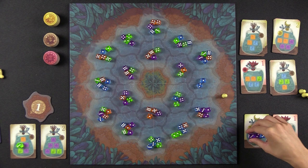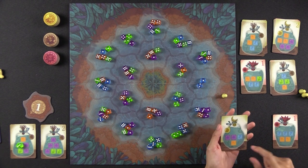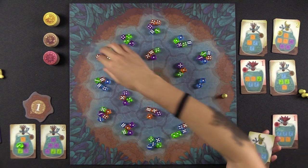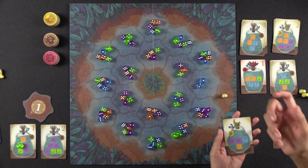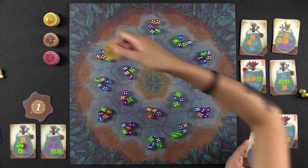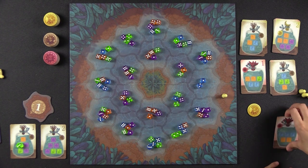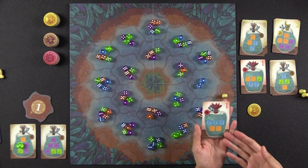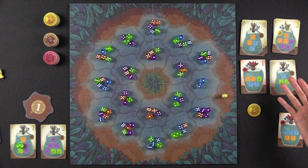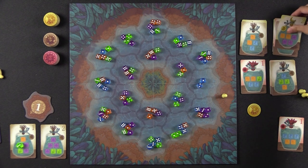Once you've completed a jar, you basically remove the dice and get a scoring token of whatever color type the jar is. There are three types in the game, stacked in three different stacks. You take the topmost token — which might score you two points at the end of the game. These tokens increase in value as you go lower in the stack, with the highest value being eight at the bottom. Some jars also come with innate points if you fulfill them. Once completed, you choose from one of the four face-up stacks to replace that jar, because you always have two face-up jars to work with.